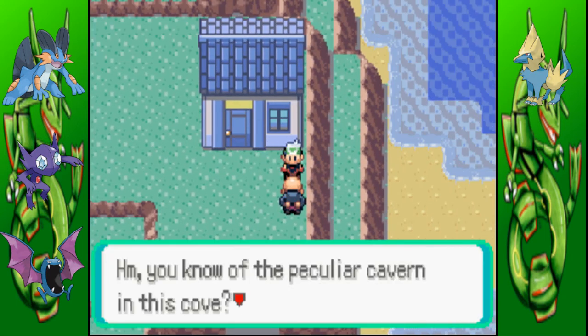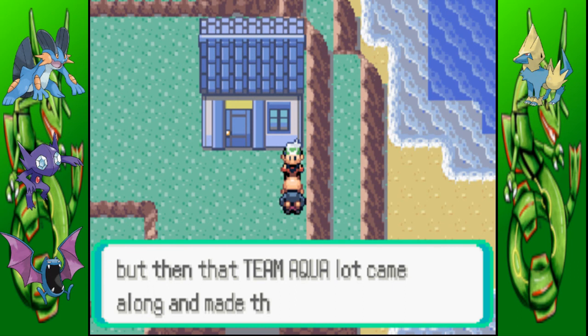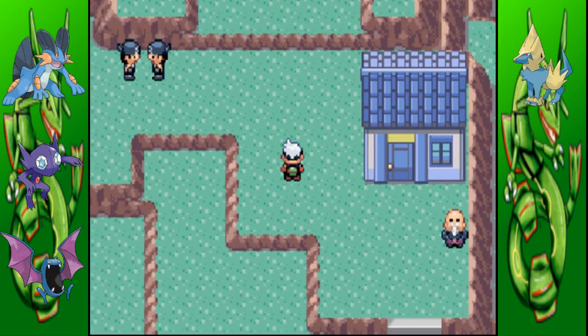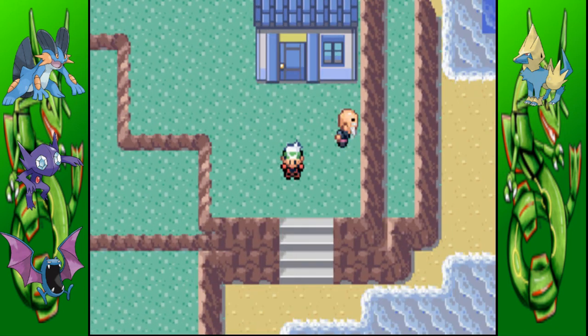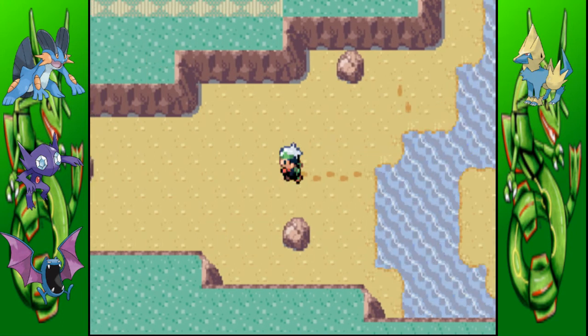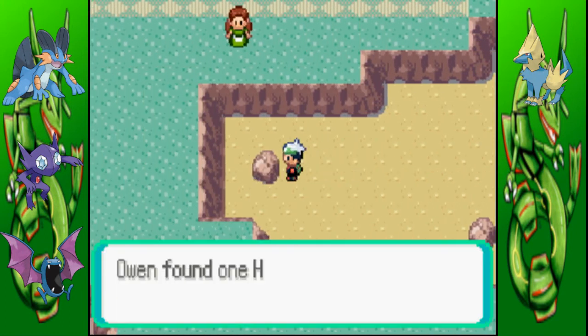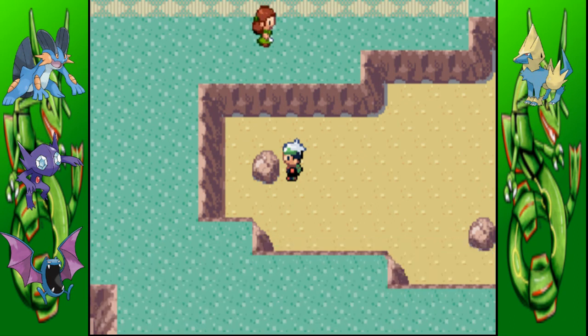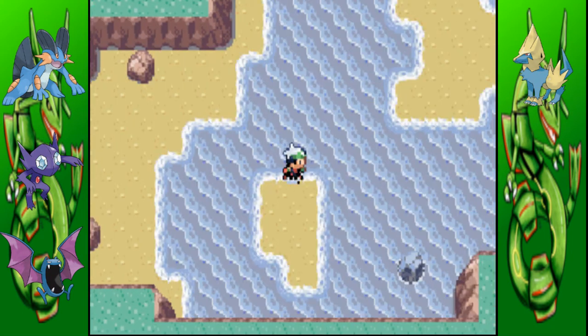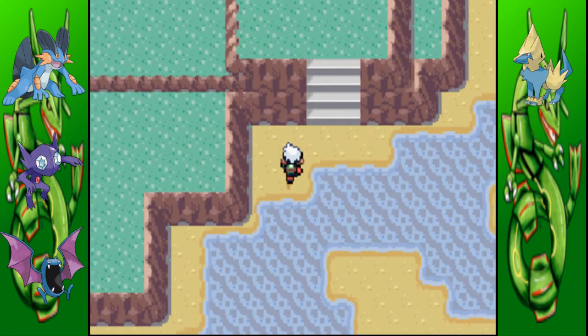Talk to this man and he'll say something about the cove that we'll get to maybe next episode. There are two actual Team Aqua grunts there, but don't worry about them. If you go over to this rock over here, there's a hidden item which is a Heart Scale, which means you can go to the Move Tutor in the other town — I can't remember the name — and get some new moves.